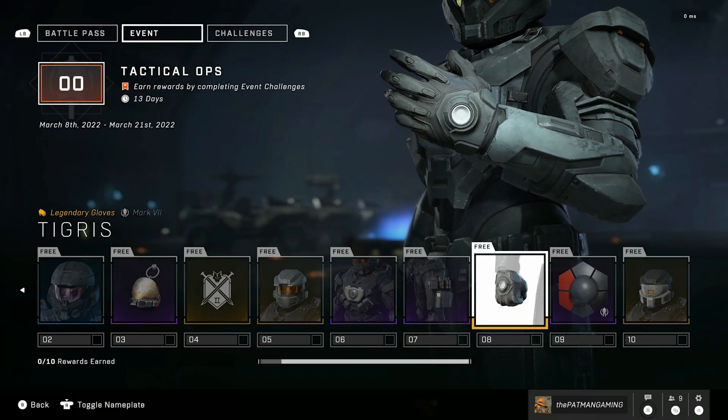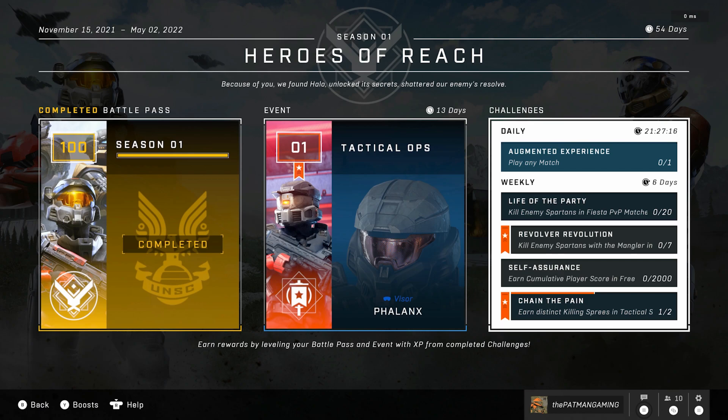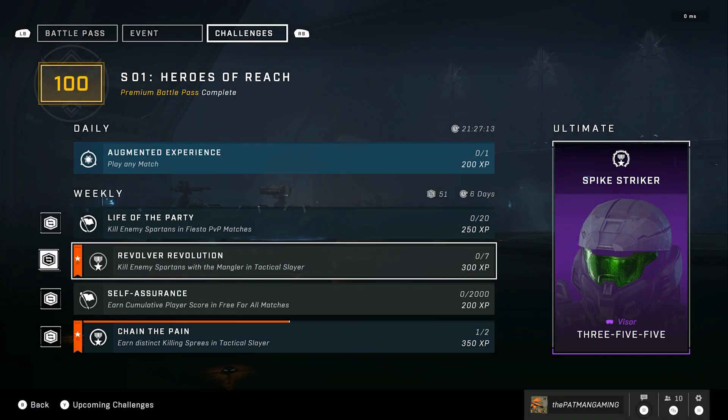All you've got to do is complete challenges, and these challenges are very distinctive. You can go into your challenges right now and look at the orange bannered star challenges — those are the ones exclusive to the event. Every time you complete one of these challenges, you will get one of the tiers in that free Tactical Ops pass.